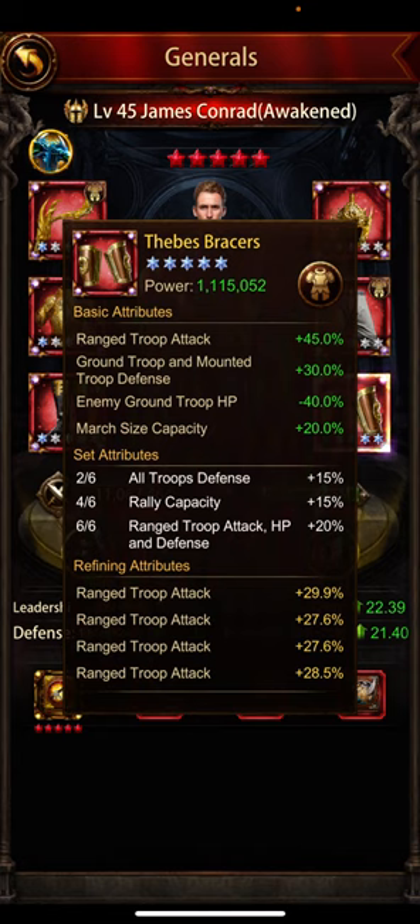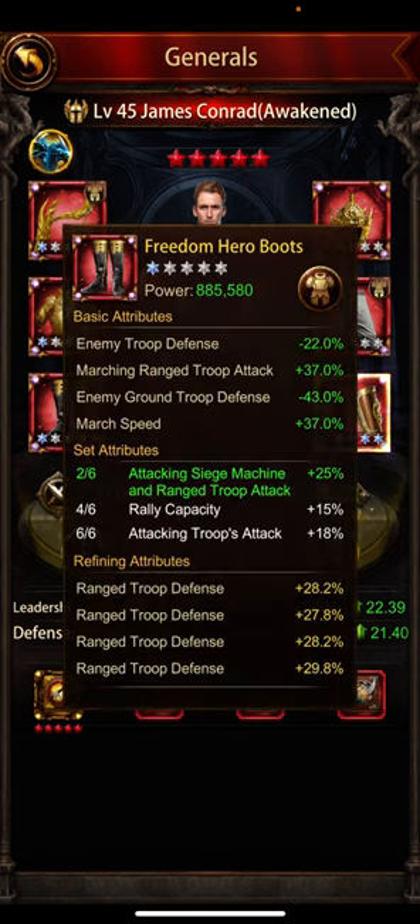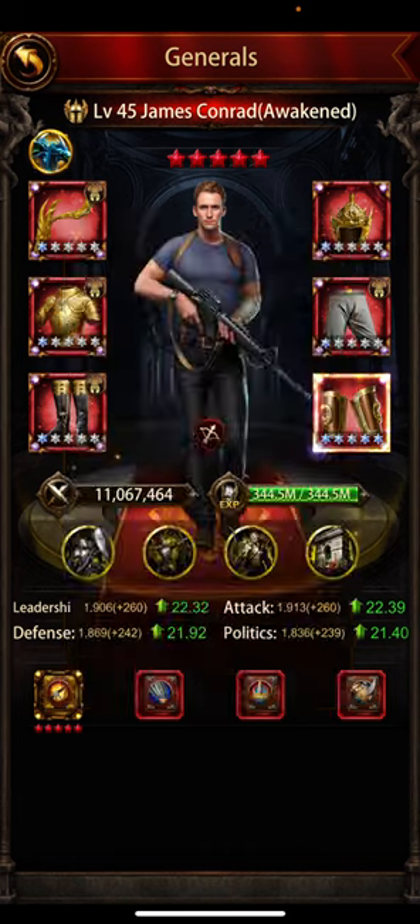He has the thieves braces fully specced. The thing about speccing the thieves braces is that you get much march size capacity from the star atlas upgrade, so that's a good choice. As I said in my previous video about gear, if you do the freedom hero boots plus freedom hero leg armor combination, you get the highest buffs because of this 25% extra.